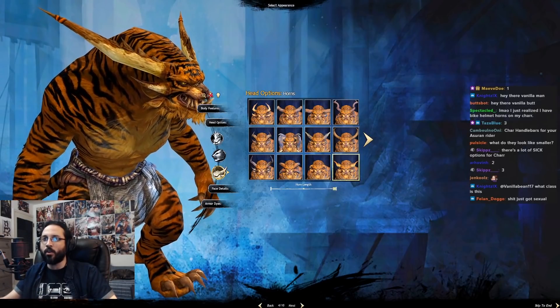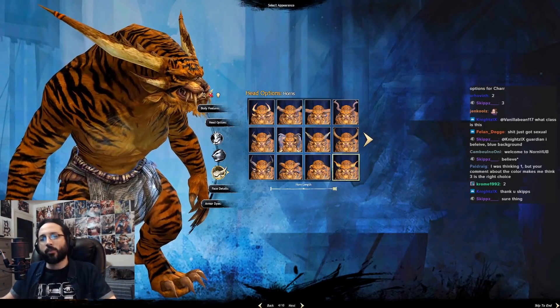They look smaller — I don't want to make them smaller, I want to make them big. Yeah, they gotta be big horns. I see that there are more threes in chat, so I'm gonna go with three.